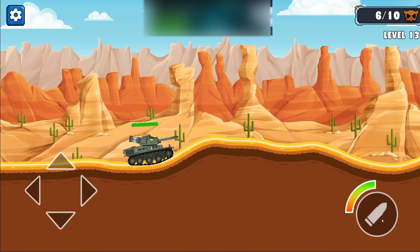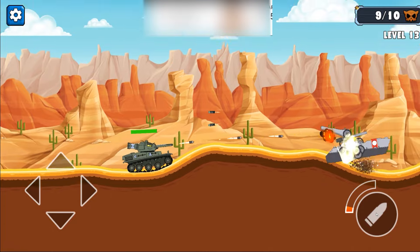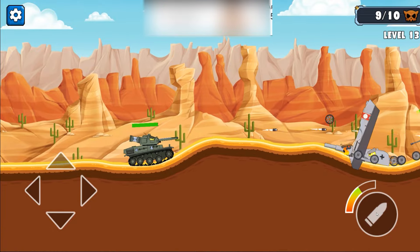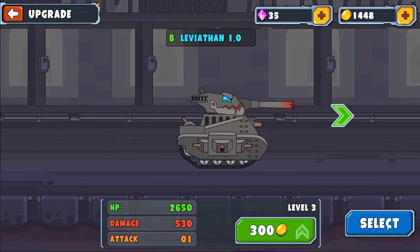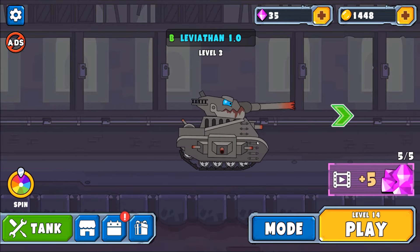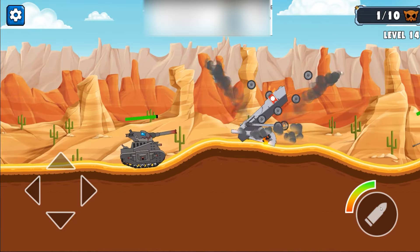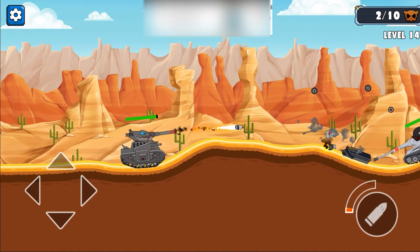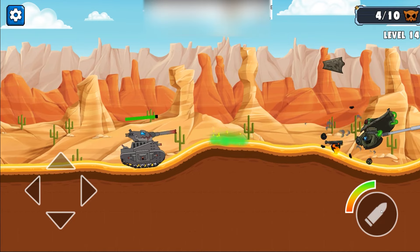That last tank looked like it had some biohazardous green fluid piping on it, so needless to say upgrading our tank was definitely the play. What was the firing profile of the first guy? When you look at the Leviathan — even though he has six different gun barrels — he only shoots out of one and fires a single shell. He can do okay and his cannon does significant damage, but I think he's outclassed.